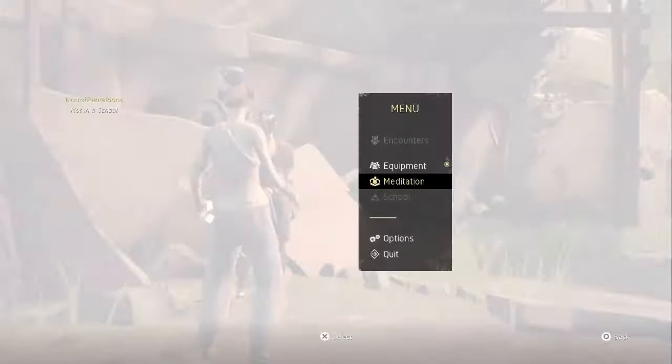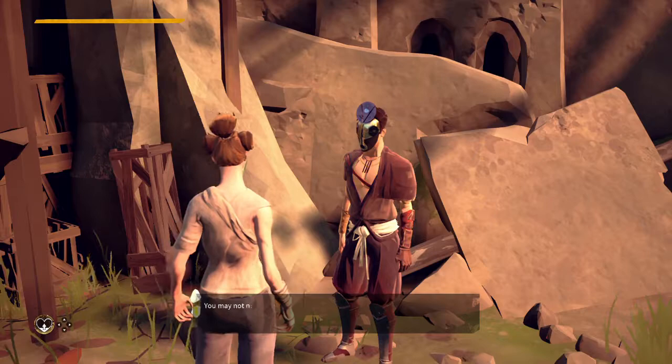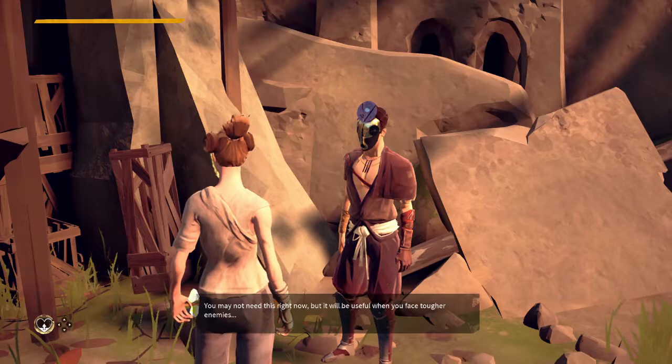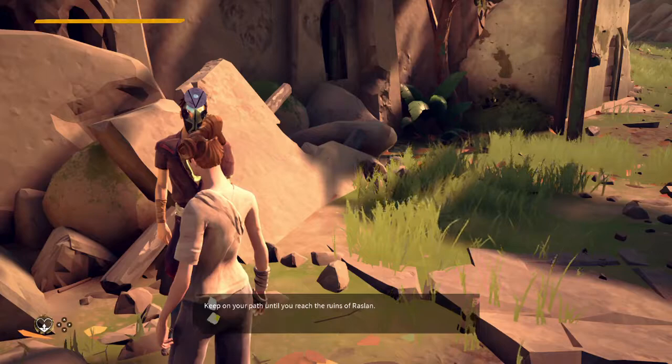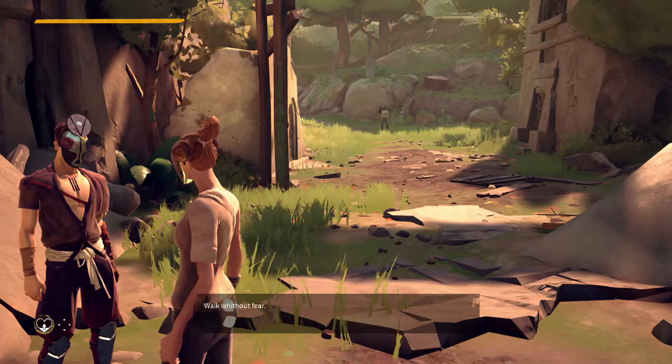When you learn new attacks from others, you'll be able to use them in your combat deck. You may not need this right now, but it will be useful when you face tougher enemies. Keep on your path until you reach the ruins of Raslan. Walk without fear. We shall meet again. Can I get one of these masks? Look at this thing — so much cooler than my mask.